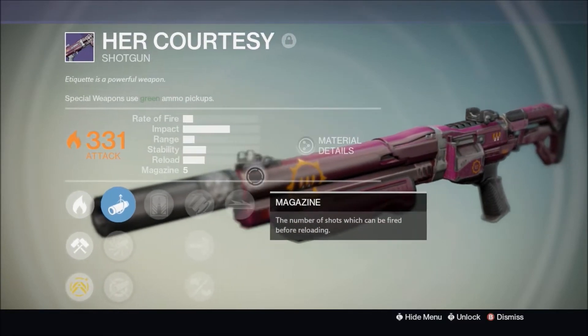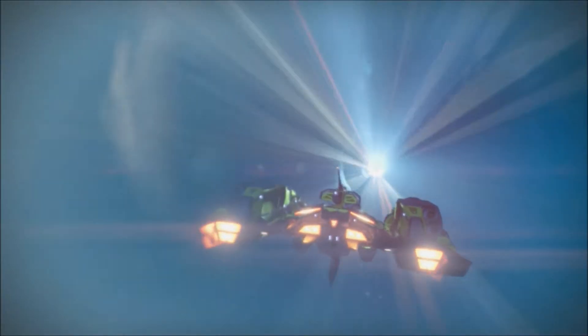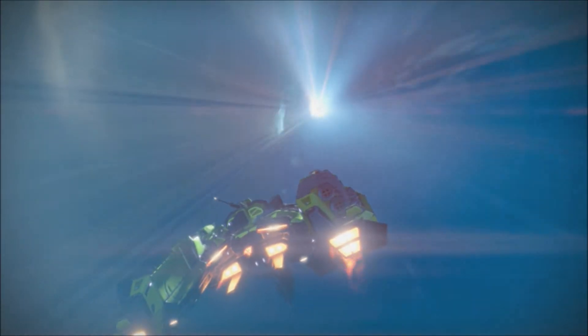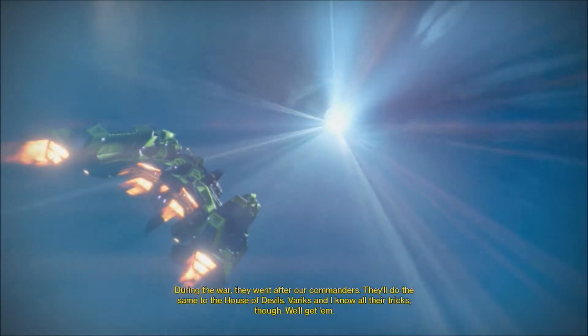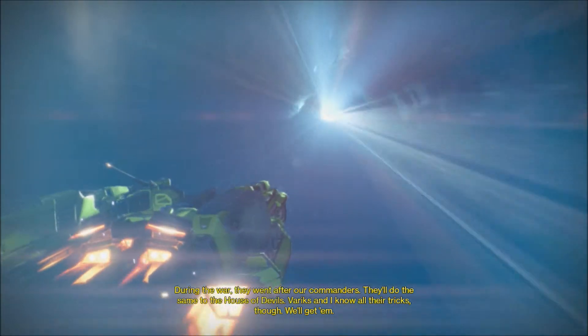This is a new shotgun I got yesterday from the Prison of Elders — it's pretty cool. I earned my post as the Queen's emissary and served her in the reef wars. The Silent Fang are assassins, killers, charmers. During the war they went after our commanders — they'll do the same to the House of Devils. But Variks and I know all their tricks. We'll get them.